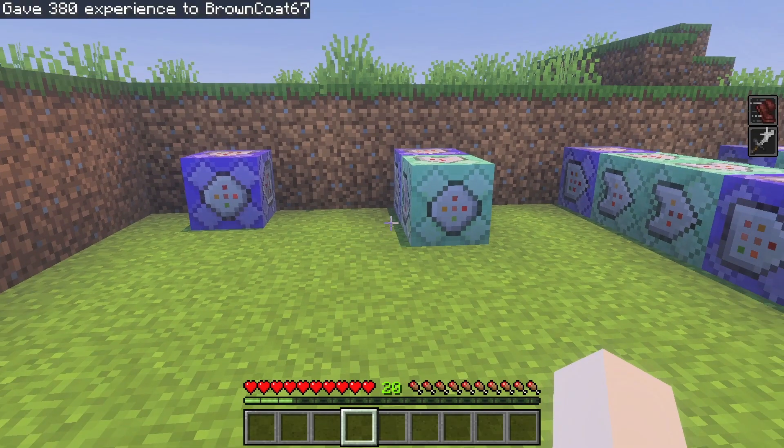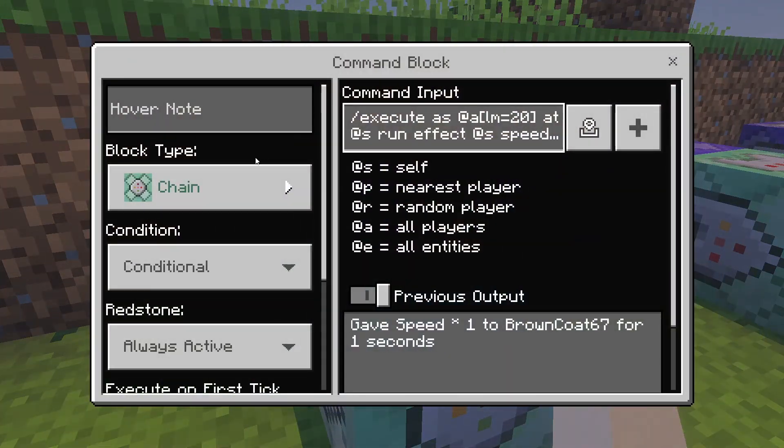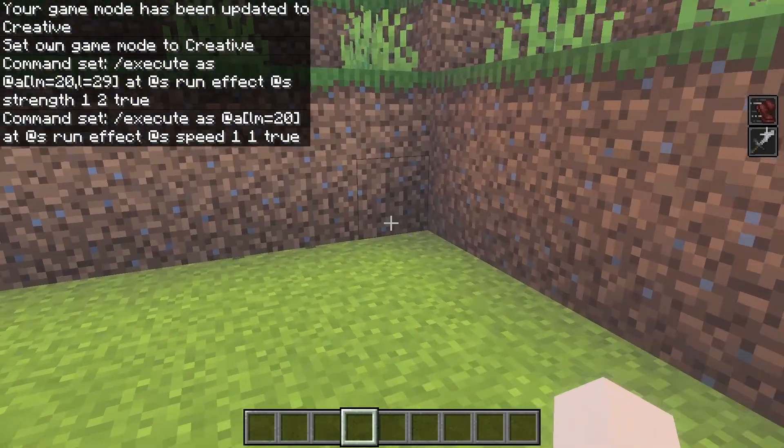Now I have two status effects on the side. The first one is very similar, except execute as at A LM equals 20. Because it's minimum level — if you're over 20, we're gonna run this. And since this is a higher strength value than the first one, I don't even have to stop the first one; this one's gonna overwrite it. What you can do if you don't want the other one to run unnecessarily is add an L equals 29 — so minimum level is 20, max level is 29, and this wouldn't run if I get to 30. Either way, this gives us strength 2 instead of strength 1. And in a chain conditional always active block, we have a very similar setup — we're gonna give speed 1-1. Once you reach level 20, you get even stronger and you start getting faster.